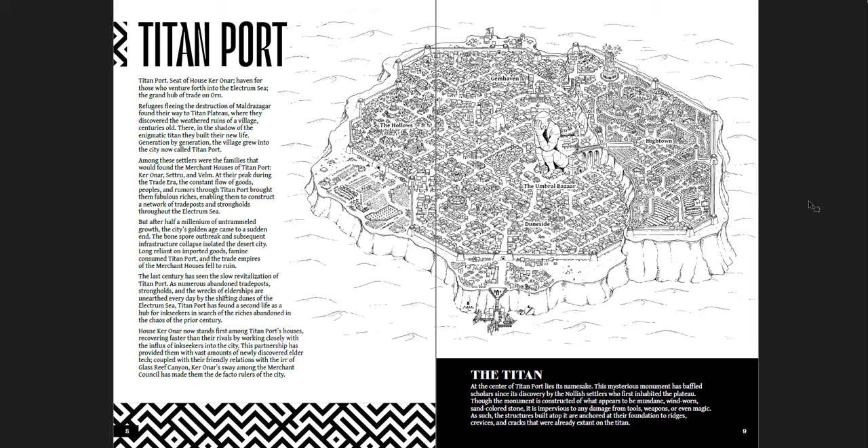And here you get Titanport — seat of House Kara Onar, haven for those who venture forth into the Electrum Sea, the grand hub of trade on Ornn. There's a great map of the city. You have the Titan right in the center there covering his face. You get Hightown, Dune-side, the Umbral Bazaar, the Hollows, and Gemhaven. This sort of map reminds me of those Hexcrawl box sets — the Bottled Sea and the Endless Sands. The cities and maps in those would look like this. It's very evocative. You can just show this to your players and point to where they want to go — it's not abstract, they can very easily see what the city is like.